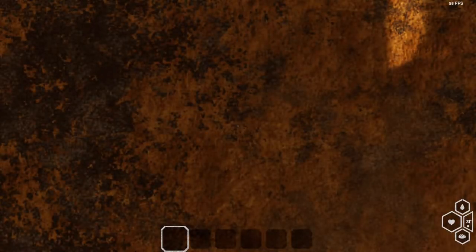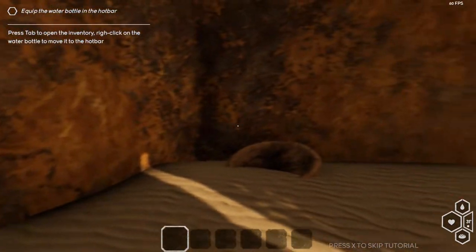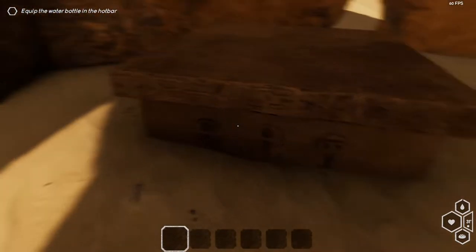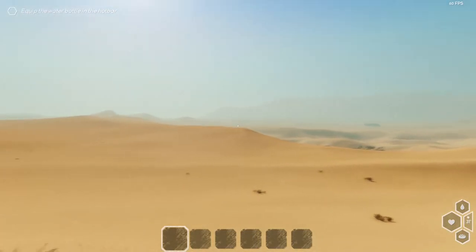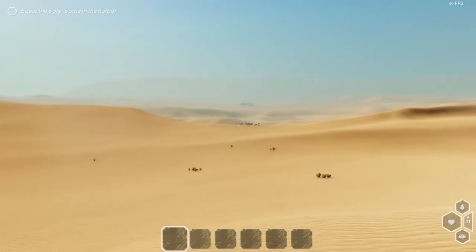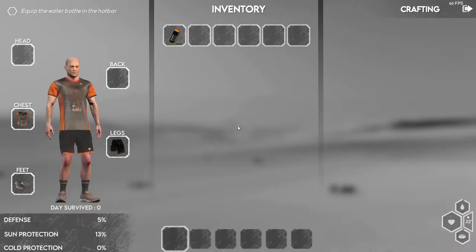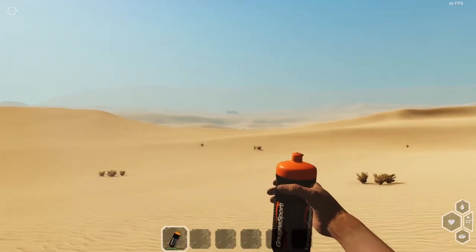We get the ringing-in-ears effect — very Stranded Deep of them. We wake up and take a quick look around before worrying about the tutorial. We're in some kind of building with a table, maybe an altar, and indecipherable glyphs on the walls. There's a massive sea of sand out there waiting for us, and we can see peaks of maybe some trees and a building off in the distance. Let's equip the water bottle and wait for the tutorial.